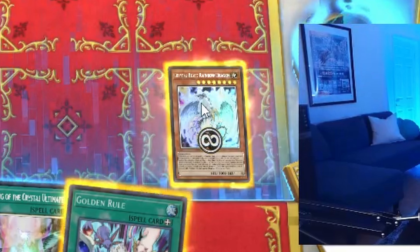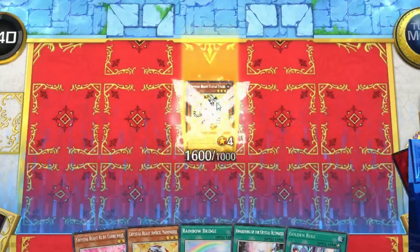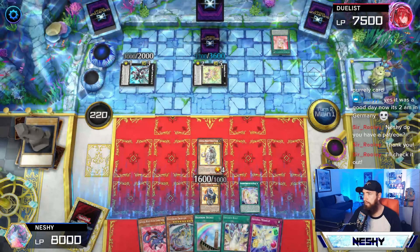Crystal Bond. Zenith Effect. Topaz Tiger, he a known fighter. One heart, please. Normal summon Amber Mammoth. Heart Effect, pop the Mammoth. Now a heart, bounce the F-Zero. Just as simple as that, folks.